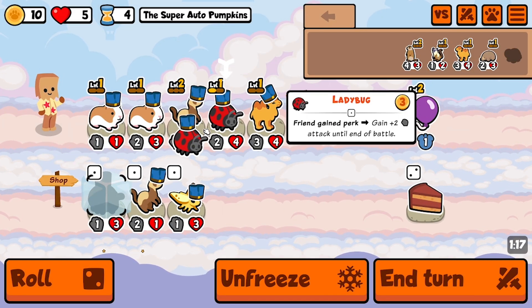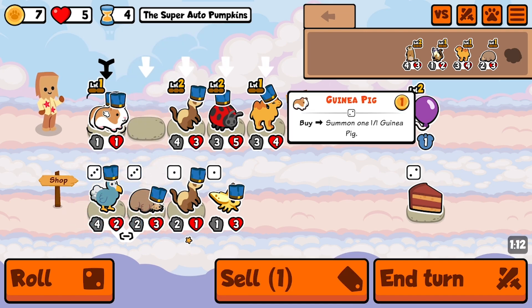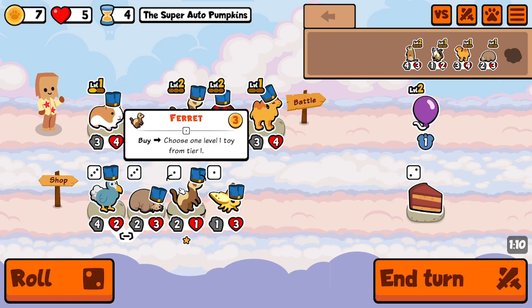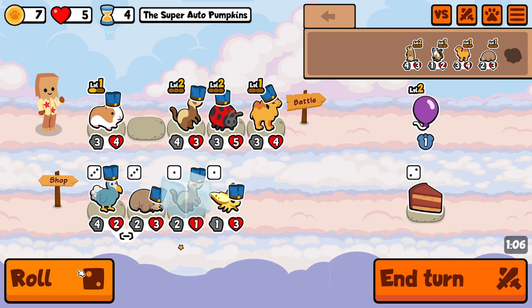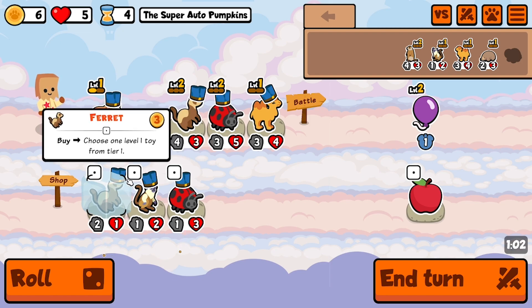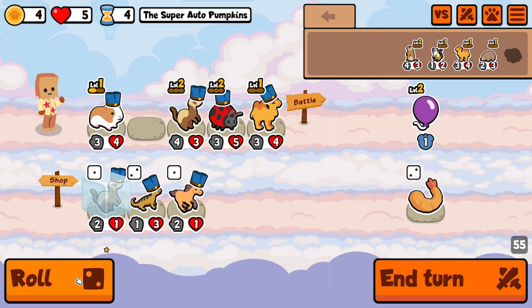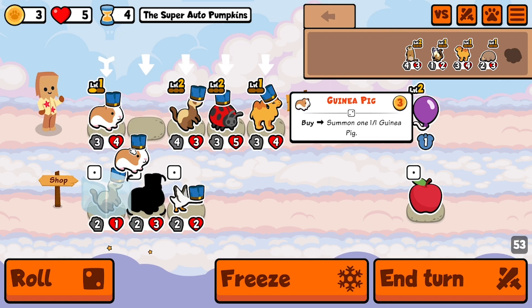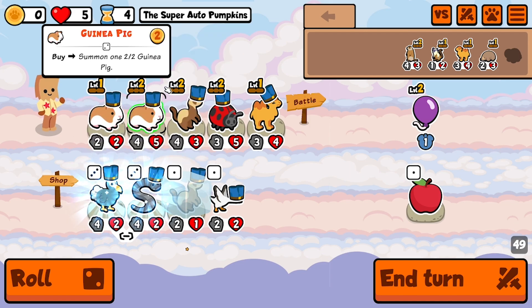I really like how my opponent's going mole here because I know how to play around it. Dodo bird is nice, but not really what I'm looking for. Freeze the ferret. Roll one. I don't want to buy a ferret yet. I think I just roll. That was super lucky. I do want to roll for a leech — and I got it.